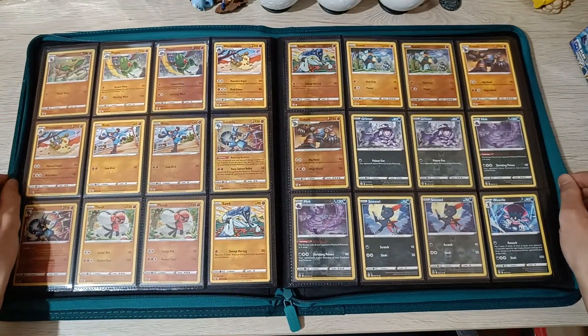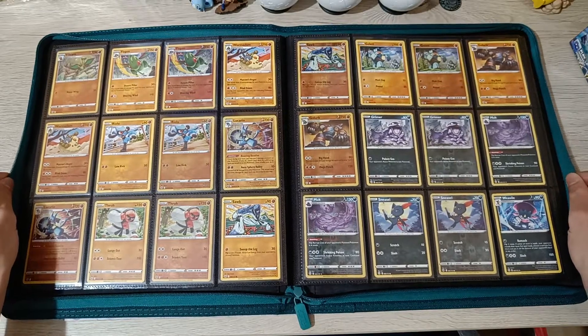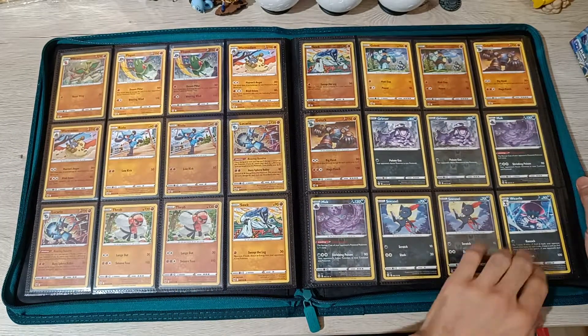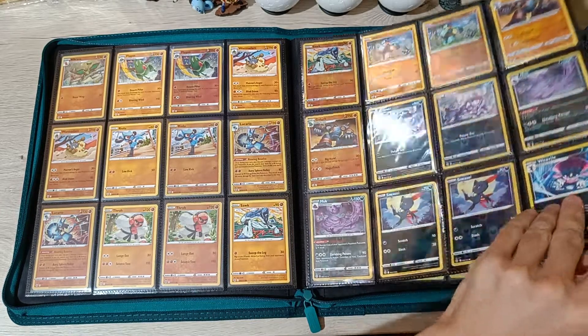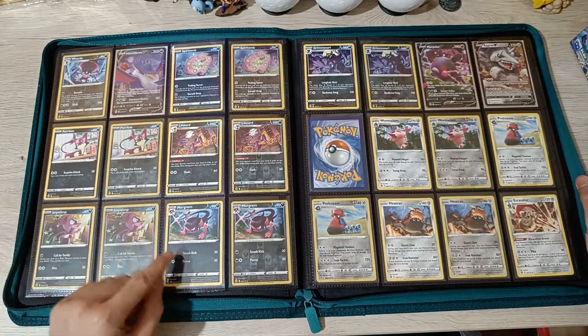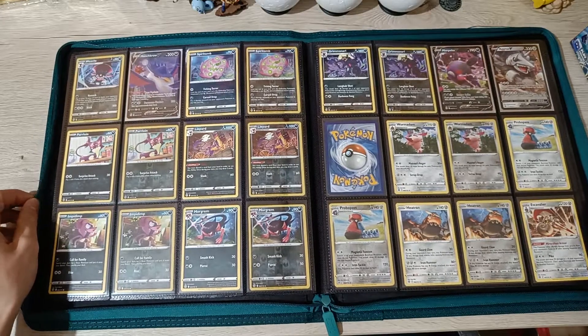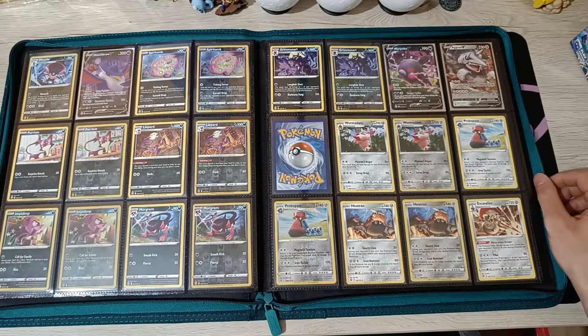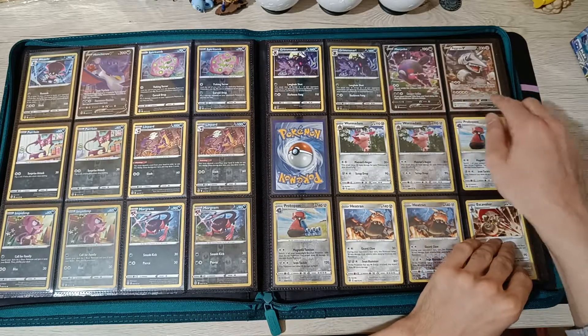The pull rates in this set are amazing - a lot better than Evolving Skies. We can see another full page, two pages next to each other full. We got Honchkrow V as well, and here I believe we're missing Aggron V-Max. We got Morpeko and Aggron V.